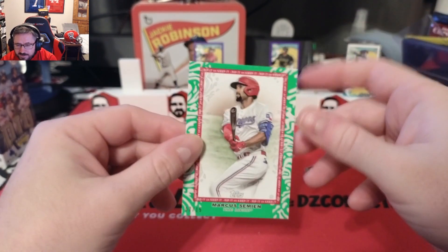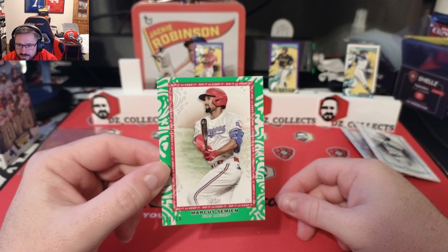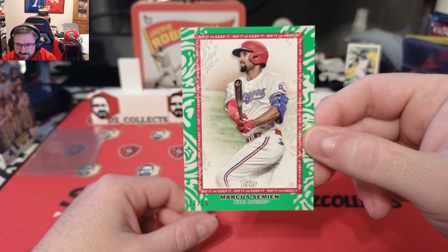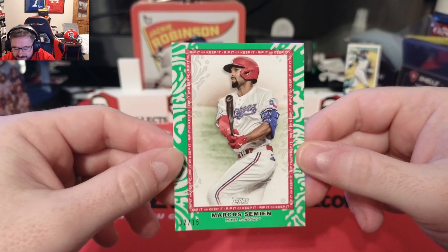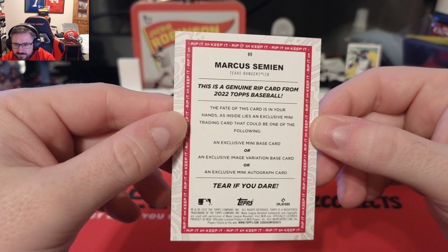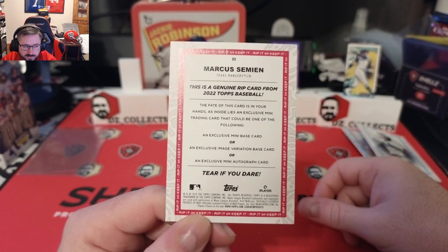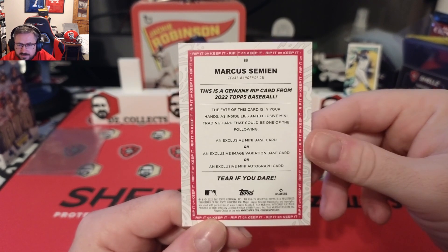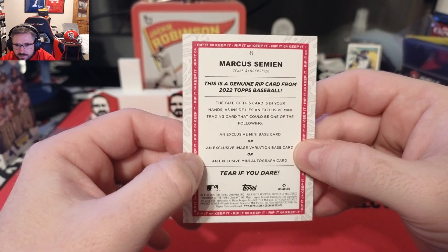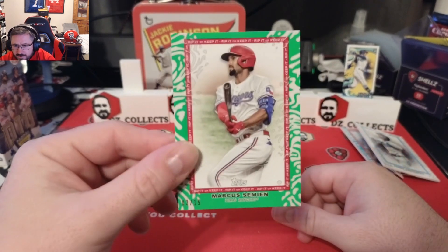I have some rip videos on the channel if you want to go back and watch. This is the toughest decision — I did pull a Julio mini out of one of these before, which was really nice. This is hard. Producers, Ashley — what would you do? I'm not asking you to convince me, just what would you do? Inside this could be a regular mini card, an image variation mini card — I don't even know what that would look like — or an exclusive mini autograph.